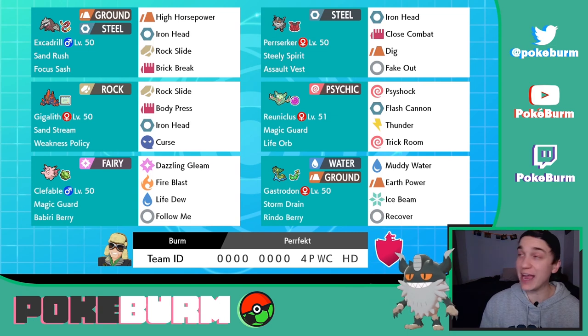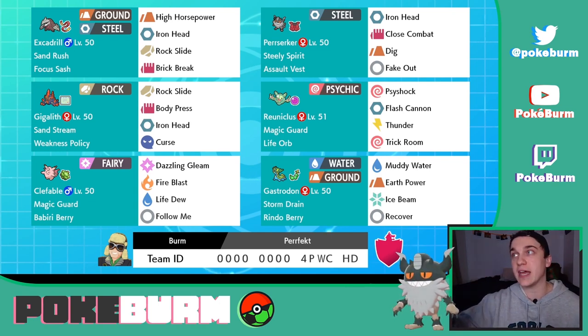Okay, here's the team. I wanted to use Perserker, so we're going to use it. What is Perserker's special ability? It's called Steely Spirit. It increases the power of steel moves by 1.5 — I think it does it by the base power of the move itself. So it basically increases its own ability to use Iron Head with STAB on top of that.